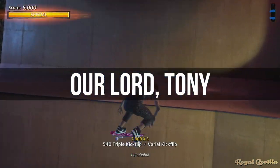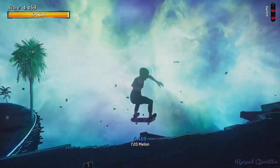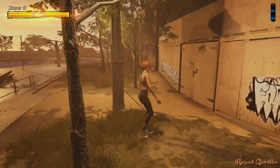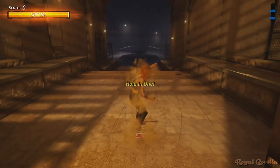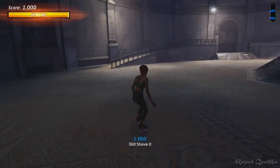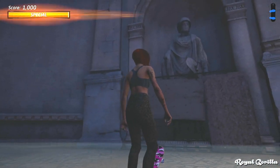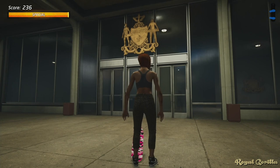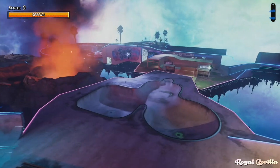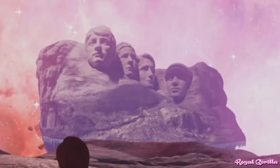With Tony Hawk's name being plastered across the game, it's no surprise that within the game's world he's seen as almost a godlike figure. Take for example the hidden area of Marseille — down in this secret chamber you can find ancient statues of Tony looking like a Roman god. You'll also be able to spot a crest depicting Tony in various maps. Over in Skate Heaven, floating off in the distance, you can see an alternate version of Mount Rushmore sporting Tony and friends.